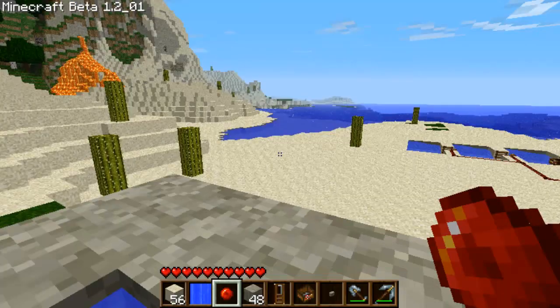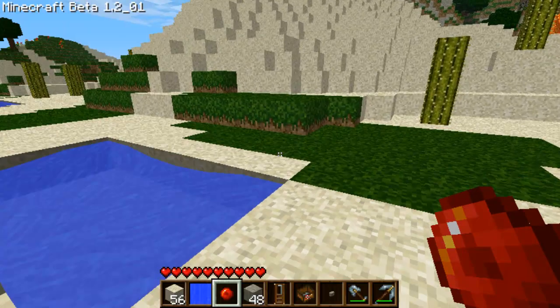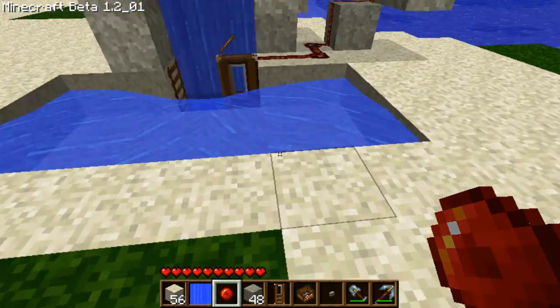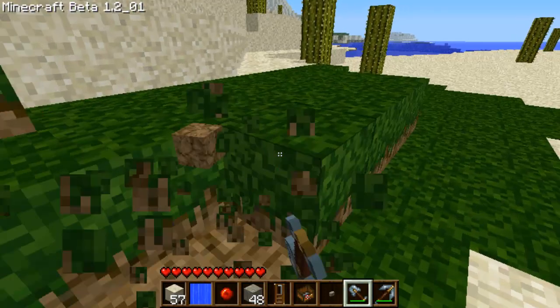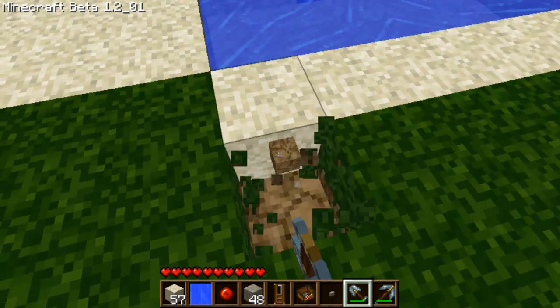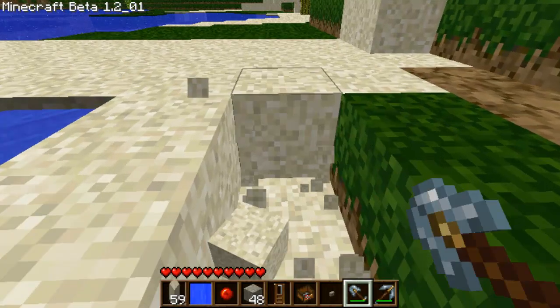Now you can hook this up to anything you want. You can make this out in the open ocean so you can just quickly get a boat. And of course you can also make more little holding areas by just doing this — I'll just make one really quick for you guys so you can see what I'm talking about.